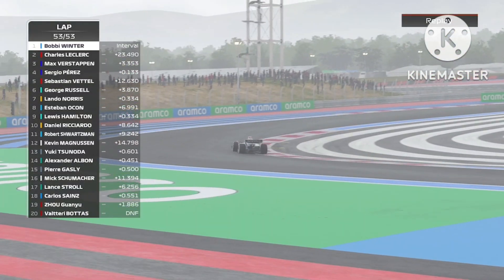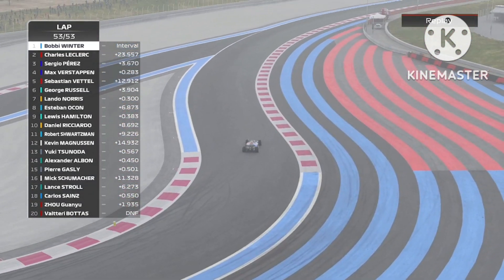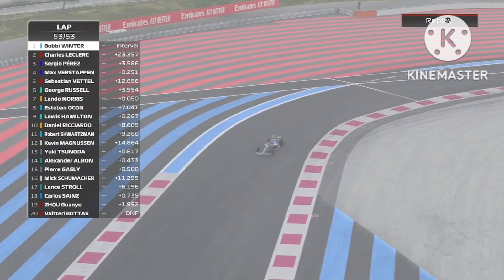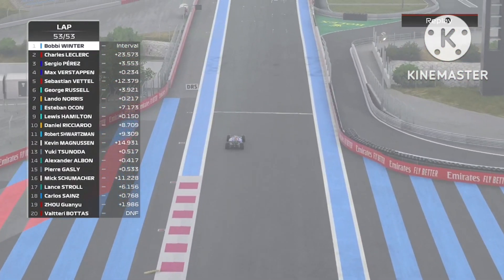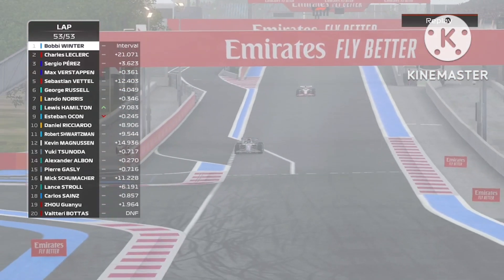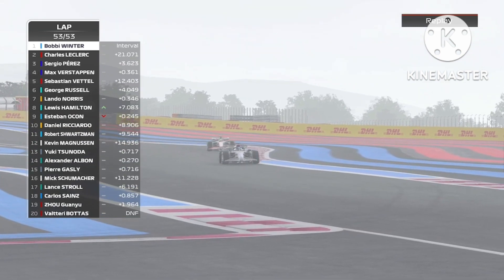Meanwhile, everyone else in the race: Bottas has dropped out of the race. Schumacher, Stroll, Sainz, and Zhou are in the midfield. As Perez now makes a move for third in the drivers' championship, we will check up on that after this race finishes. And finish it will, with Verstappen coming around the final corner. He's going to come up to the line and win the third race of the season and get a slight bit closer in the championship.